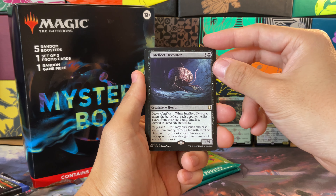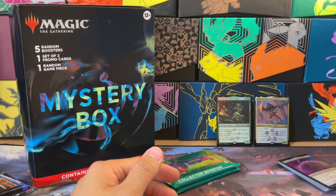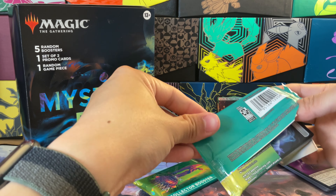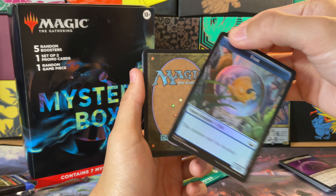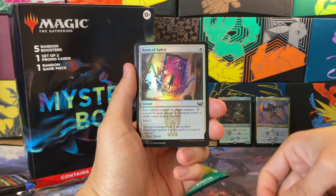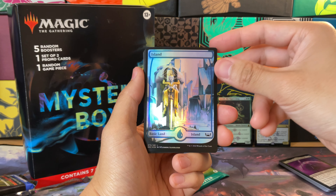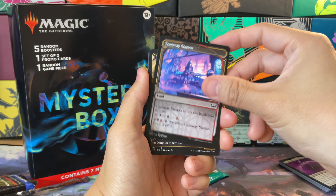This one is a Baldur's Gate draft booster — there's a ton of cards in this. It must have been fun to draft these extremely large packs back in the day. I wish I was around to draft this set, one of the cooler sets. We've got Treasure Keeper, getting into our uncommons here, Intellect Devourer as our first rare, and then Shadow Heart and a Construct token. That's it for the draft boosters and Jumpstart boosters.